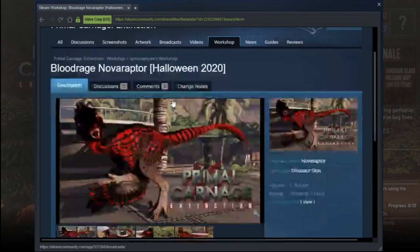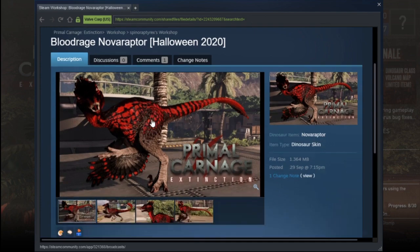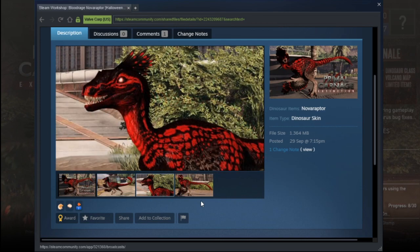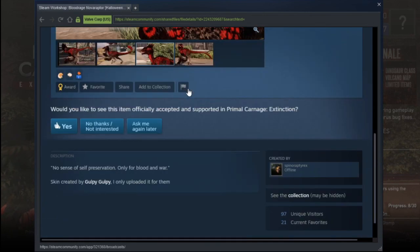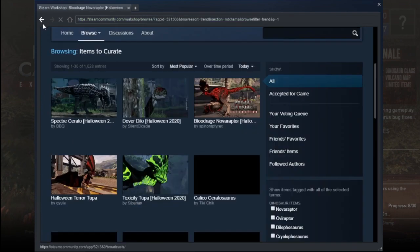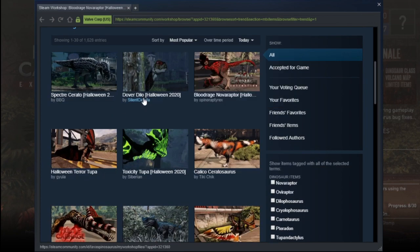Blood Rage Nova Raptor — I like that screenshot, that's a nice screenshot. That's not too bad. It's got like blood and red eye. Who created it — Goby Goby? That's not too bad, I wouldn't mind seeing that in the game. I mean, I should just vote for everything, but anyway, moving on.